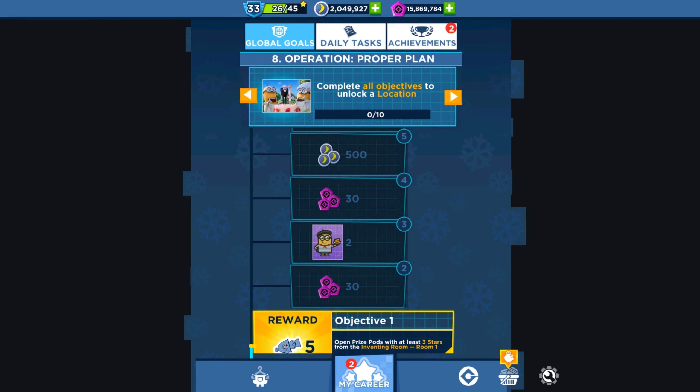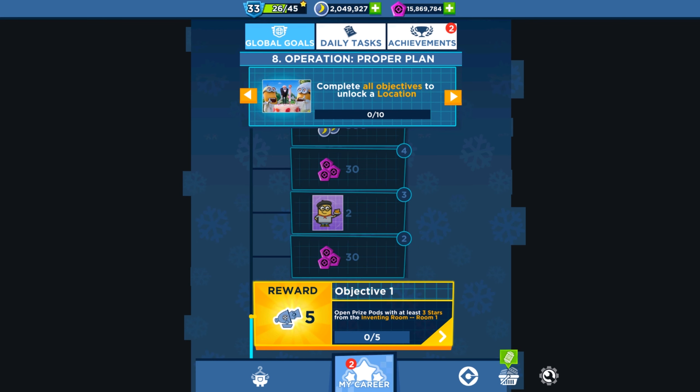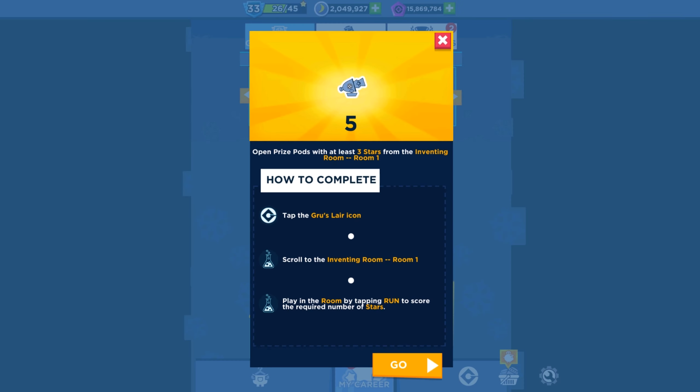And Operation Proper Plan. Open the prize pot with at least 3 stars from the Inventing Room number 1.